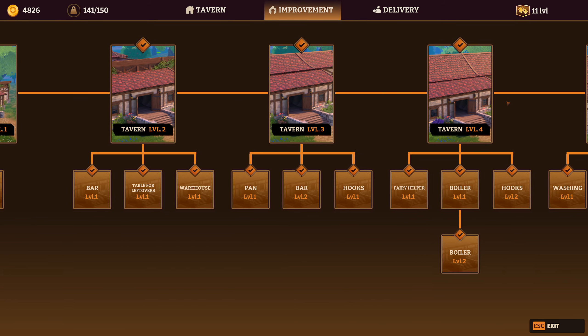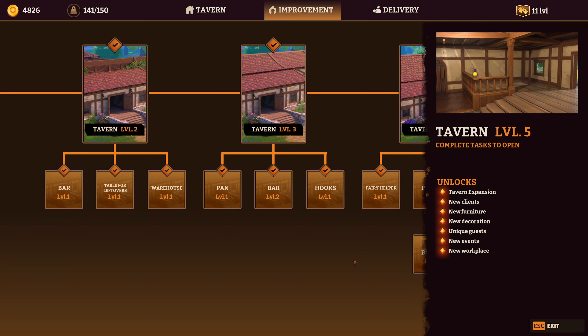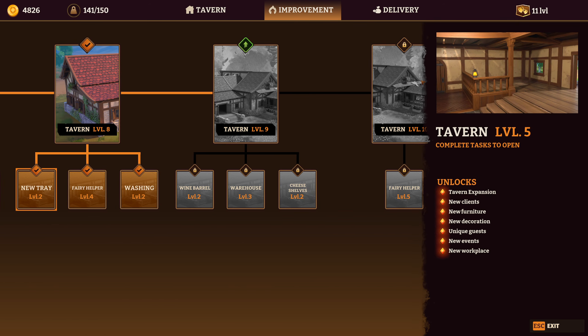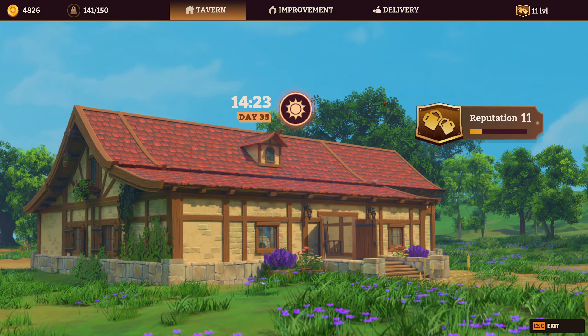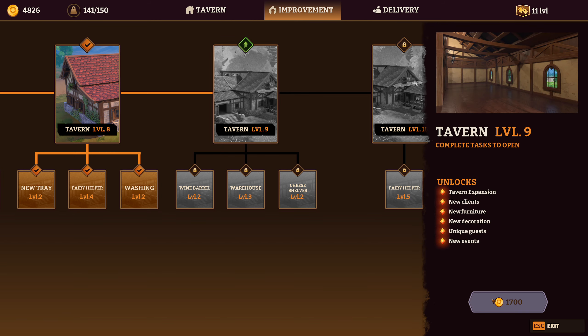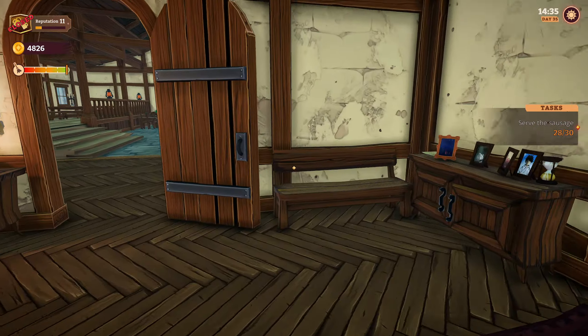Improvements, cash in the bank, and we're going to upgrade. Tavern number nine - tavern expansion, new clients, new furniture, new decorations, unique guests, new events. Why can't I do it? I have 1700 and it says I can do it, so it's not letting me. But it says green, I can do it. Complete task - so we'll do the last two sausages and hopefully that's going to let us do it.